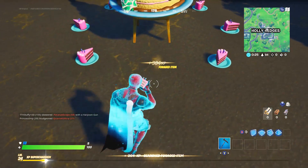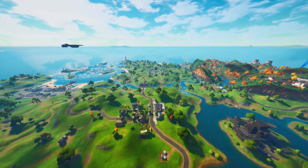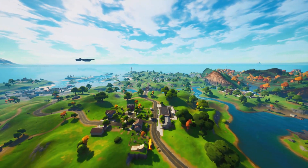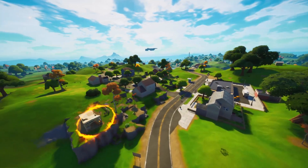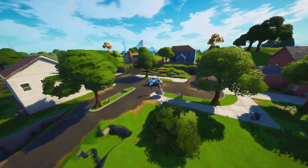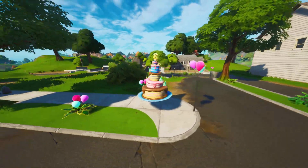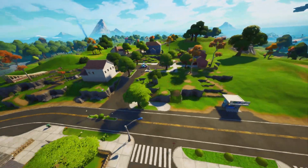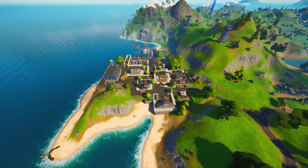The first one is located at Holly Hedges. The second one is going to be located at Salty Springs — there are going to be little bits of cake around them, you can actually eat these for the second challenge. Here's the second one at Salty Springs, and this is a very simple one located in the center of Salty Springs.